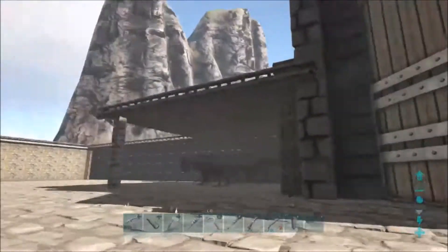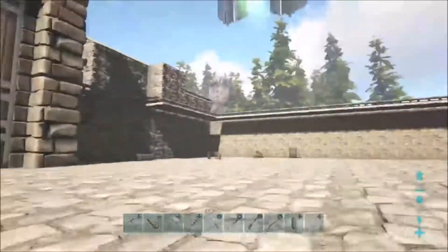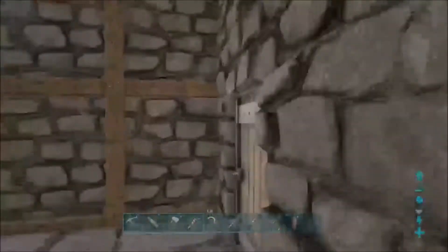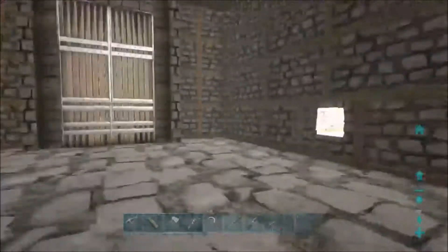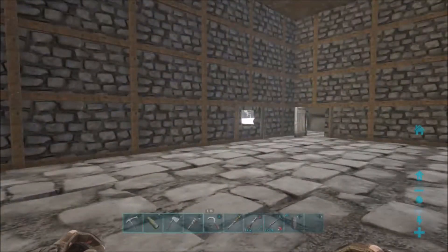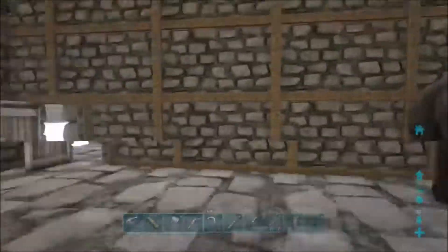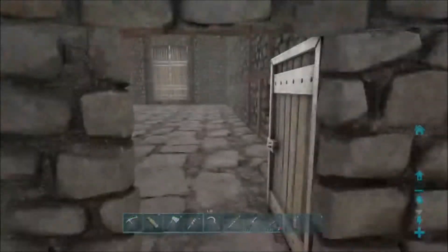Everything in here is on passive, so it's not going to attack if they start attacking the structures. Over here is my stable. I do have a door over here I should probably show you. I have only one horse in here right now — it's kind of pathetic, but I'm still in the process of getting everything arranged. I have plenty of space for more horses and whatnot.